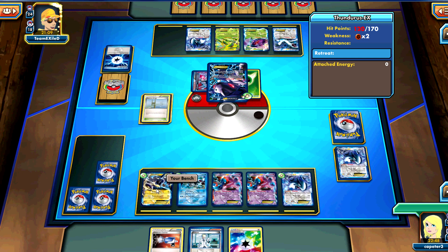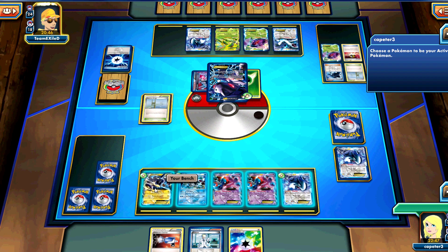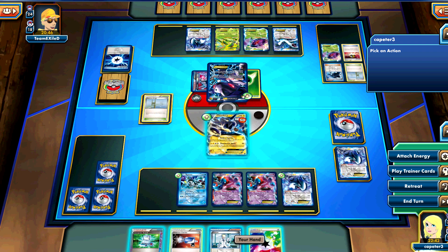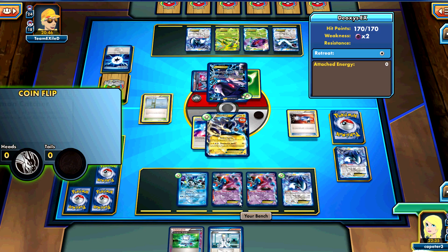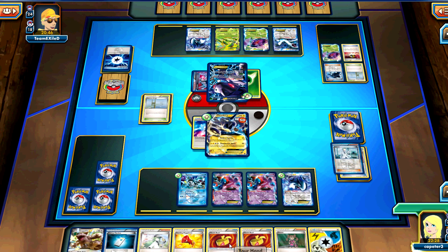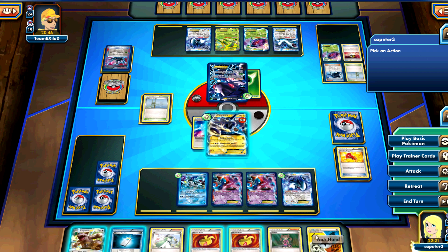I don't even have enough bench spaces to be able to one-shot a Lugia. He's having a really hard time choosing his prizes. He went for the Escape Rope. So I promote the Thundurus. I just need to attach and see if I can Catcher up something naked. Then Colress for eight. We do hit the Megaphone, so he's not going to be able to G-Booster again. Good sign there. We go ahead and use another Colress to get Plasma on there.